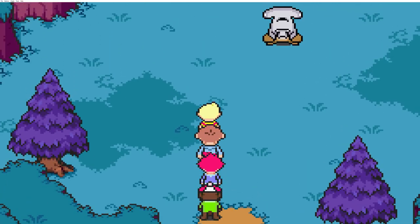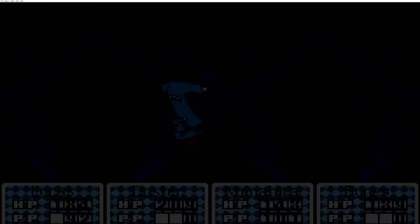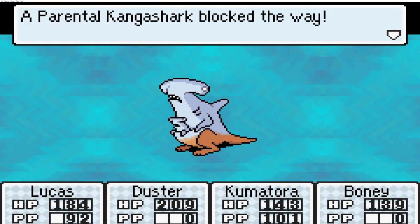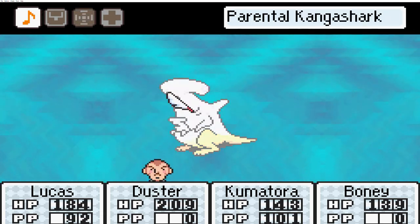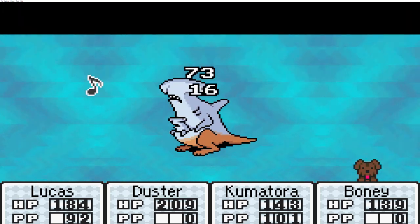Alright, let's see what we got. Oh my God, what is this abomination walking towards me? A parental Kanga shark has blocked the way. Well, let's see how we can deal with this thing. I think normal attacks should suffice.